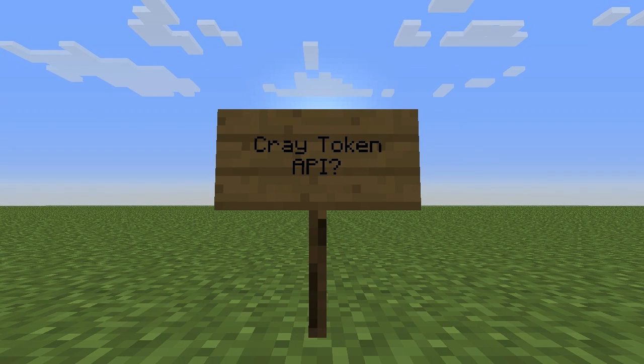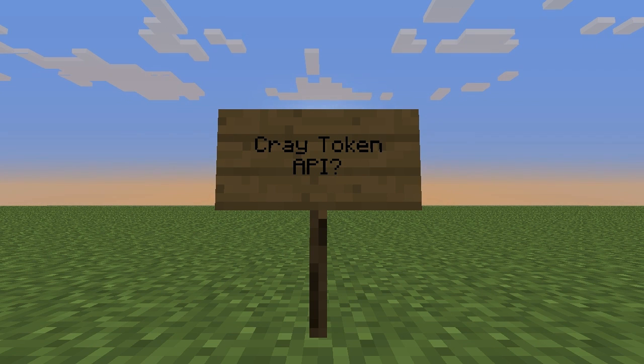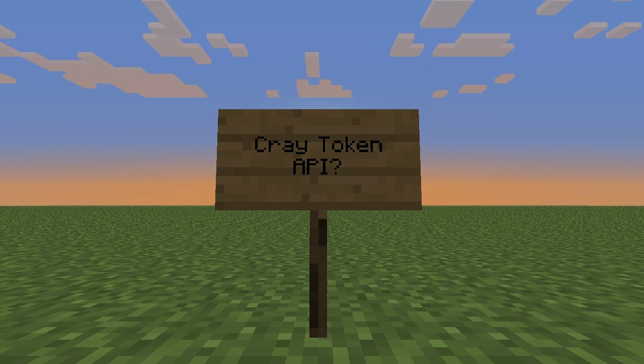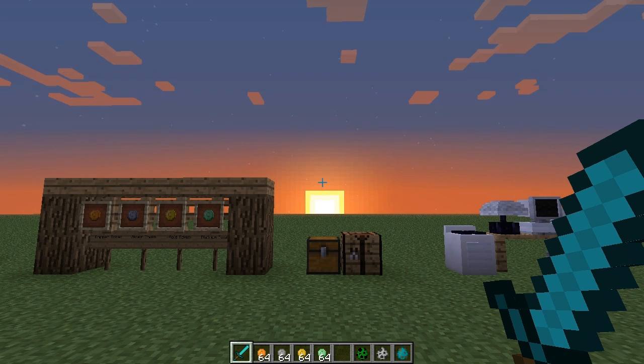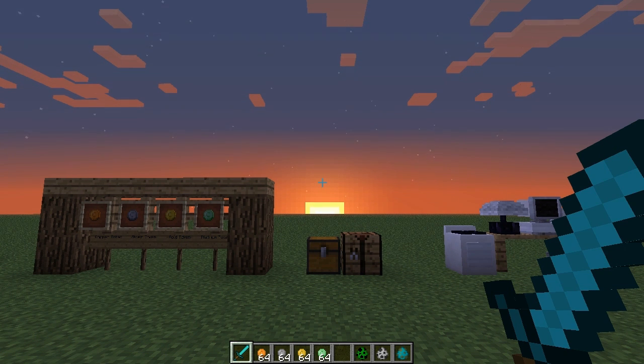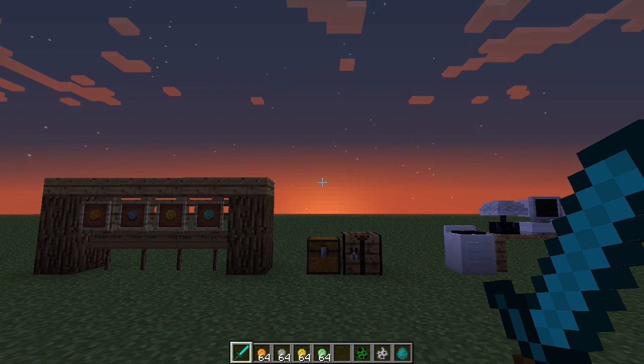One thing I really wanted to implement was an API. If you are a modder you can use this API to access the token items from this mod and implement them into your mod. For instance, if you have a shop block and you want some sort of currency, you can use this API and use Cray Tokens as your payment instead of Minecraft emeralds. There are many possibilities — practically endless. The download link will be in the forum post in the description. If you're a modder considering adding this API, let me know and I'll add your mod forum post link to mine.